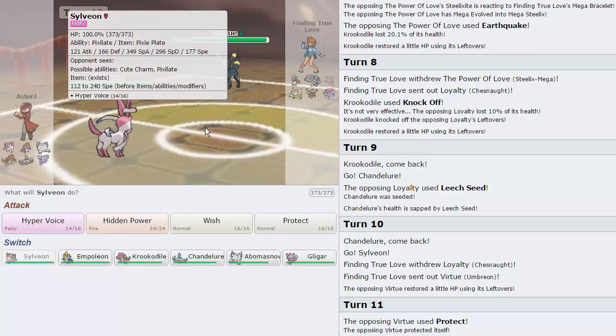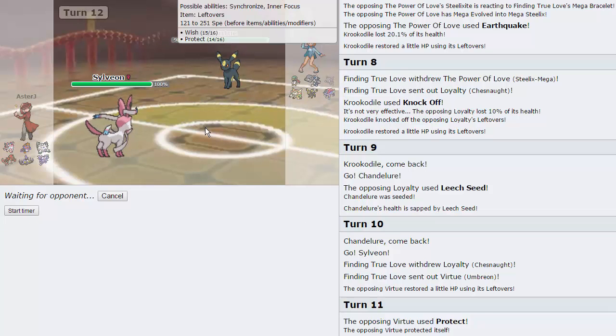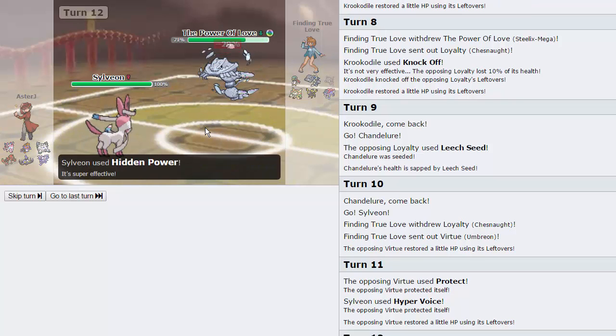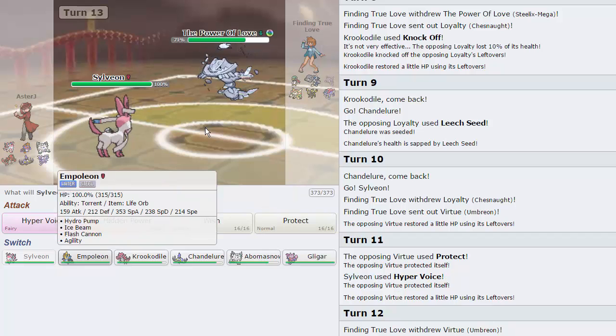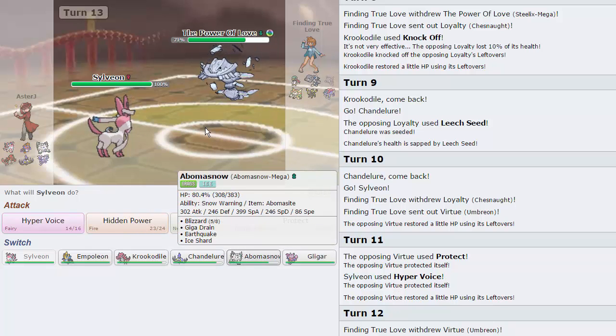I think he expects Specs, so I'm actually going to fire off a Hidden Power Fire here predicting his Steelix to want to come in. And he does — we get off the Hidden Power Fire for 29%. Any damage is good damage. I kind of want to go Empoleon, but at the same time there's Earthquake — so we'll go back into Krookodile.